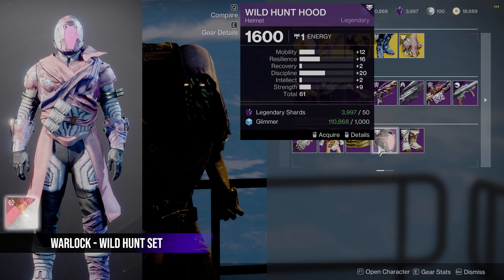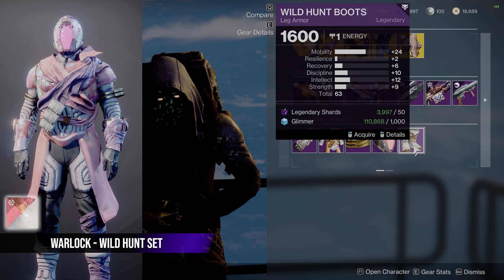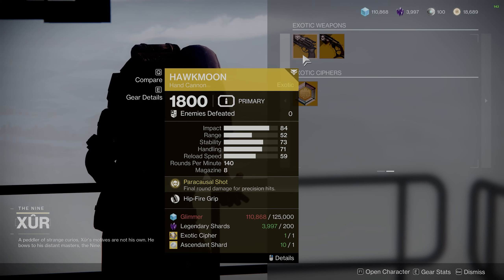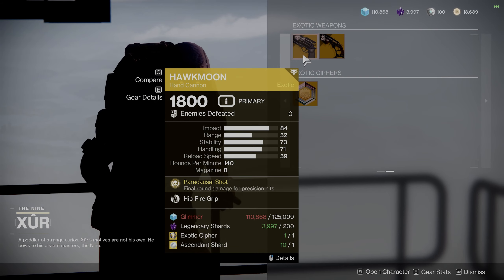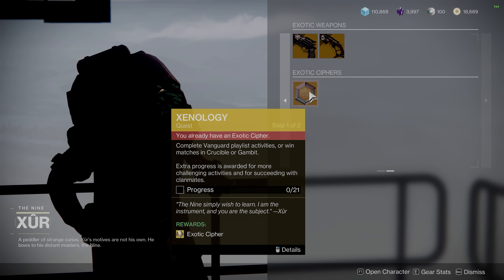The shader I'm using is the new Springtide Feint — it's available in the shop for 300 Bright Dust. It's definitely a really strong pink, but that pearlescent look is really cool. Both the Hawkmoon and DMT rolls are straight garbage today, with Hawkmoon getting Hipfire Grip and DMT getting Snapshot.